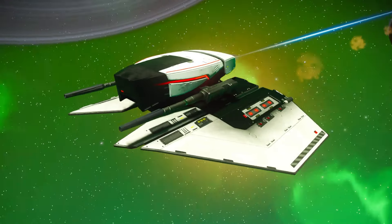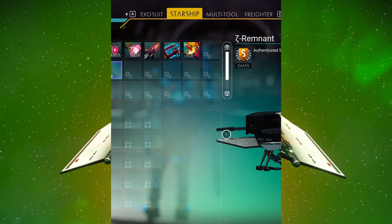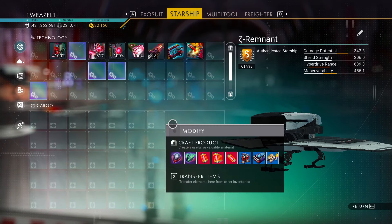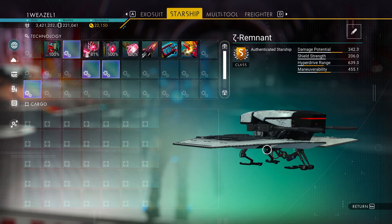Before we head into the space station, here is a little photo preview with the single thruster at the back. Fully upgraded to S-class with a 2x1x1 supercharged slot layout, which is absolutely amazing.